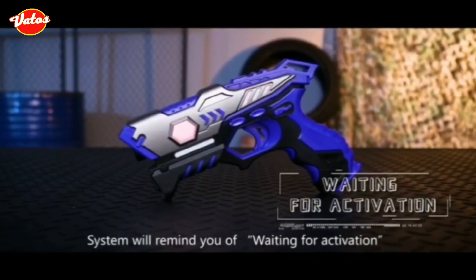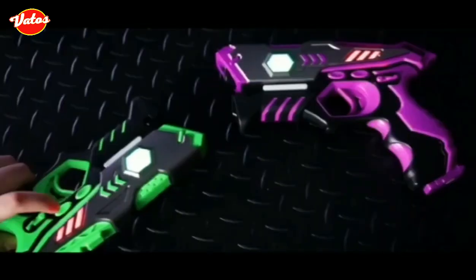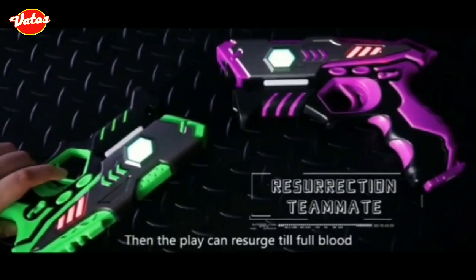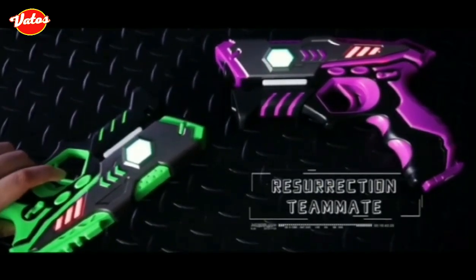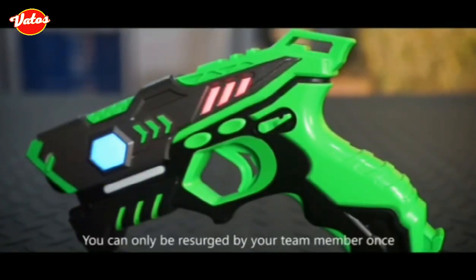Your team member can aim his muzzle towards the dead player and press and hold the battle button. Then the player can resurge to full health. In each round of game, you can only be resurged by your team member once.